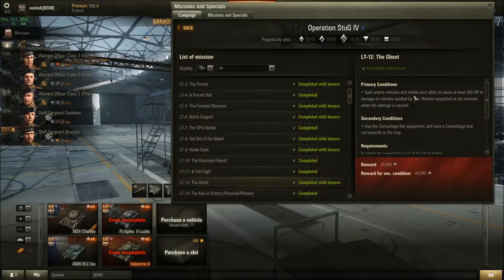Mission 12 — The Ghost: Spot enemy vehicles and enable your allies to do at least 500 hit points of damage to vehicles you've spotted. A little bit RNG — hope for a good open map like Malinovka or Prokhorovka. Get into a passive spotting bush with binocs and camo net. You can do this actively too, but the mission even specifies using camo net equipment. Platoon to make it more reliable.